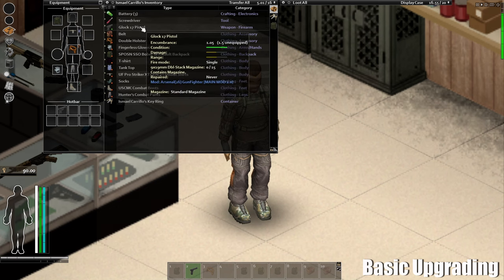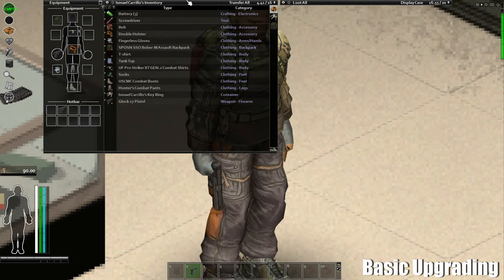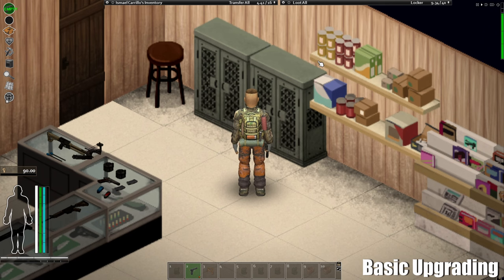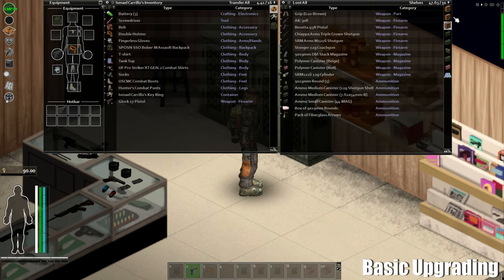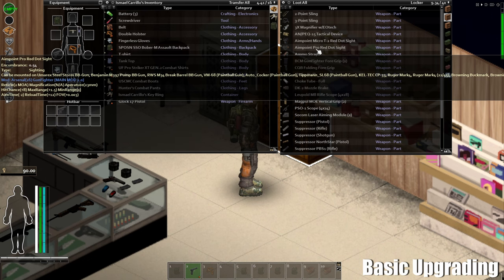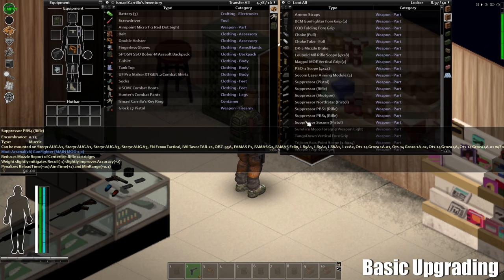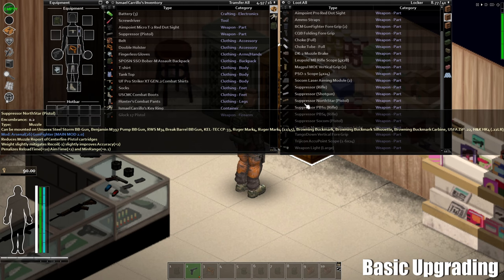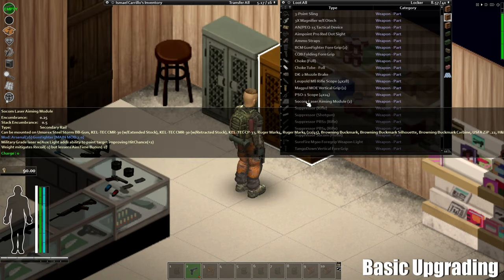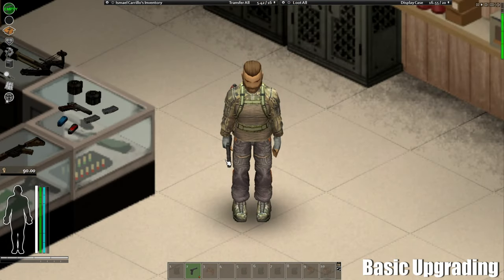I have this nice Glock 17 pistol here and as you can see it has nothing special on it — no scopes, nothing. Usually you'll find scopes or other accessories in weapon shops, or sometimes in houses or attached to other weapons. For this one I'm going to take a couple of accessories: an Aimpoint Micro, a pistol suppressor, the North Star pistol suppressor, a flashlight, and a SOCOM laser aiming module. Make sure your weapon is in your hands.